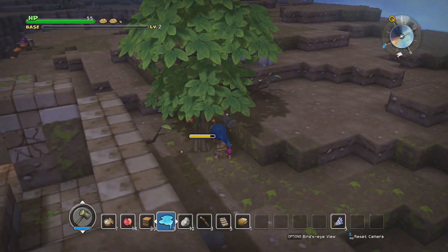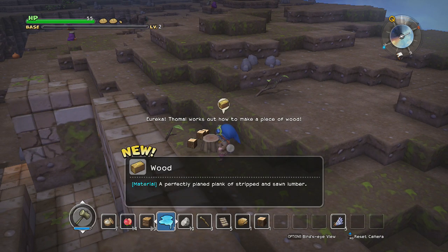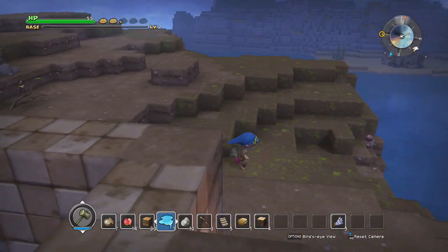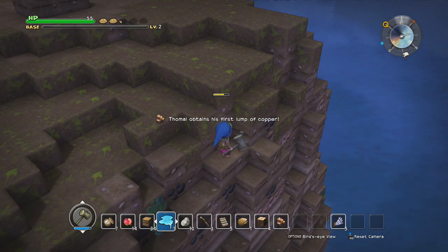I think every tree is worth like four pieces of lumber. We can turn that into wood. I could take the stump to get a sapling, but we don't really need saplings in this land. There are so many trees around the base that it's not gonna be an issue at all. Some areas, though, you're gonna need to replant trees if you want a steady supply of lumber.